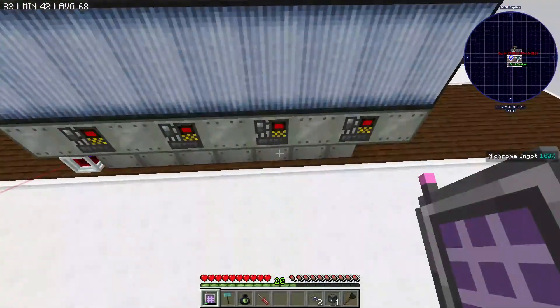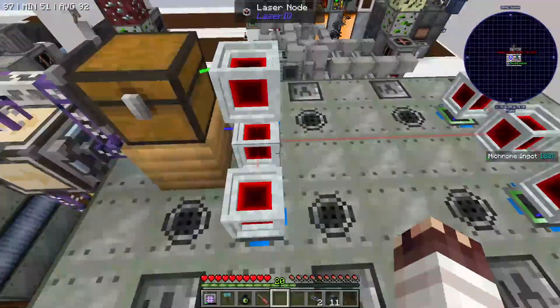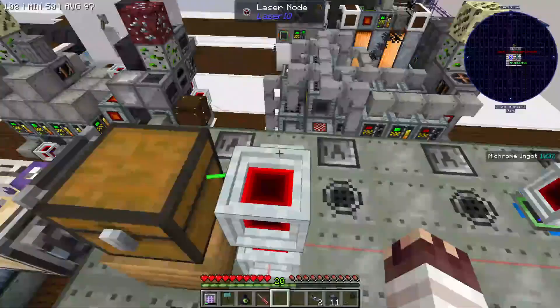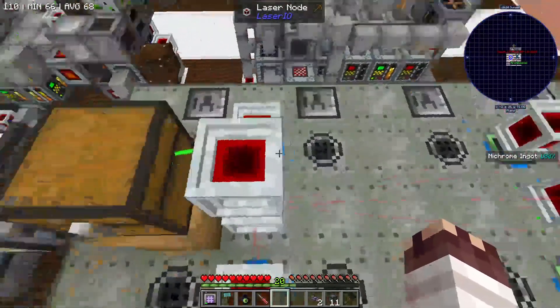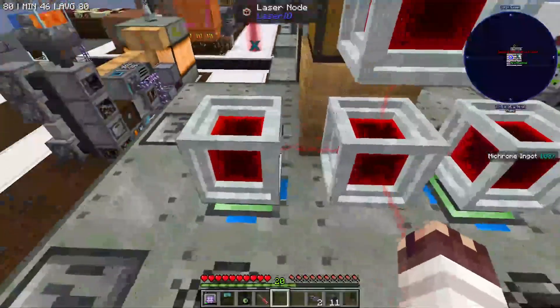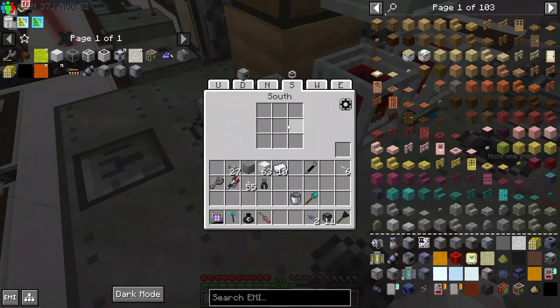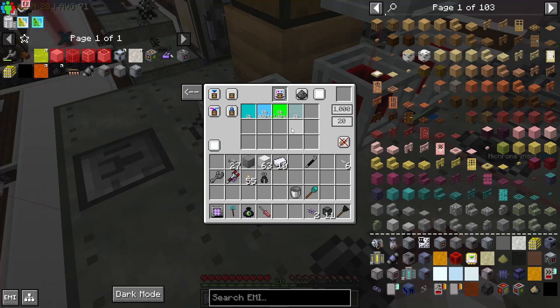We needed to make some changes to our electric blast furnace parallelization system because Laser I/O wasn't round-robining correctly. Even though we said force round robin. It was doing fine with the items, it just was having trouble round-robining the fluids in the precise amounts we'd asked it to. So we are now using stocking cards for the fluids and pulling in the exact amount required for any given recipe.